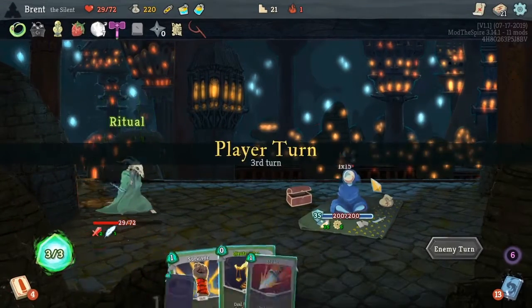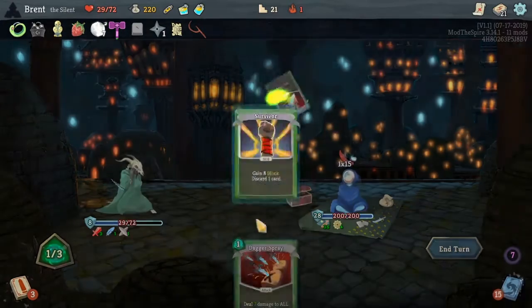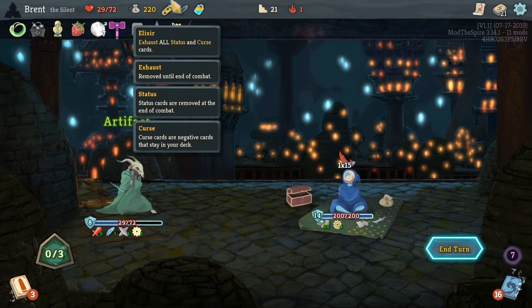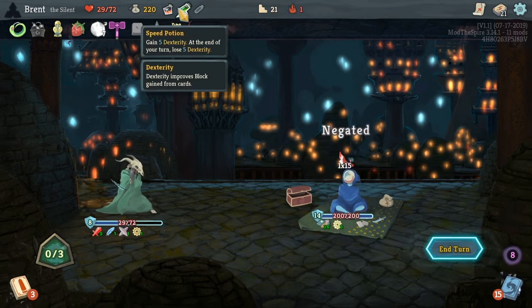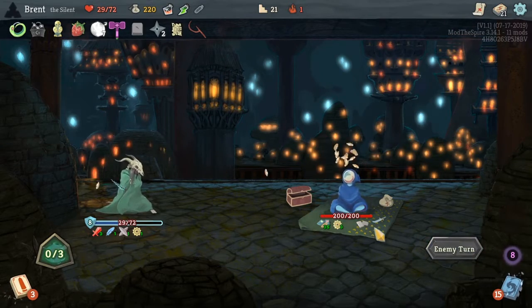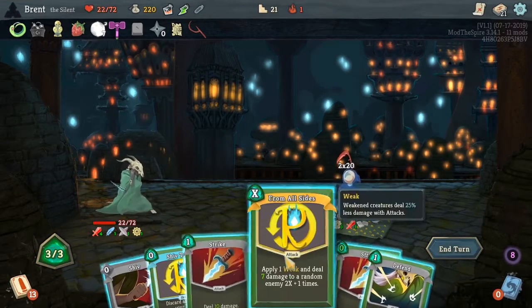We did take a wallop right there though. He has a ton of artifacting, which I forgot about. I think I will go ahead and drink this, and this, and this. Throw the poison — get that out of there. Five strength could be good. The problem is this 35 block — it's rough. I need to continue to scale. This actually might be the play.